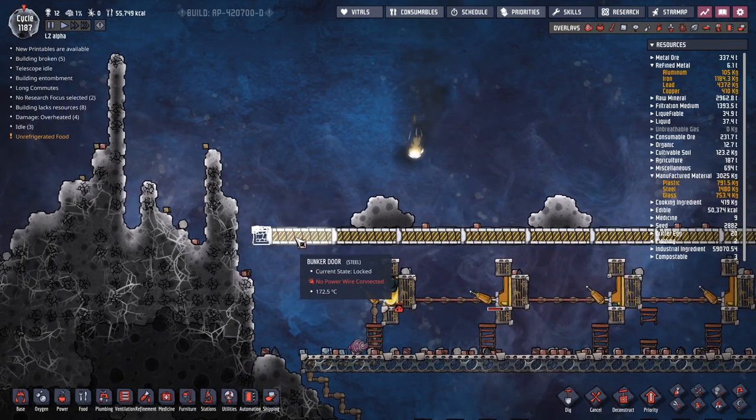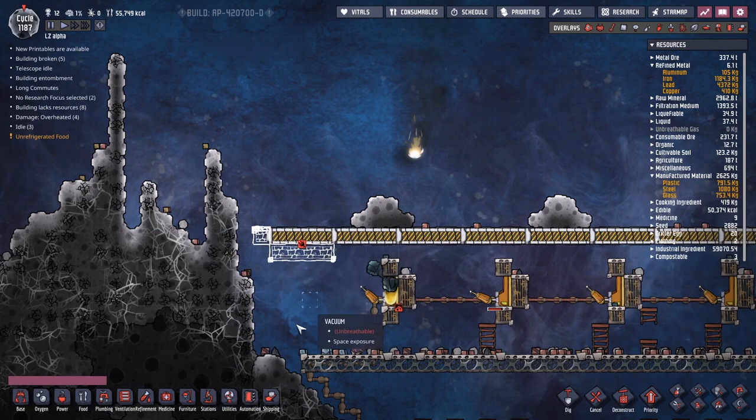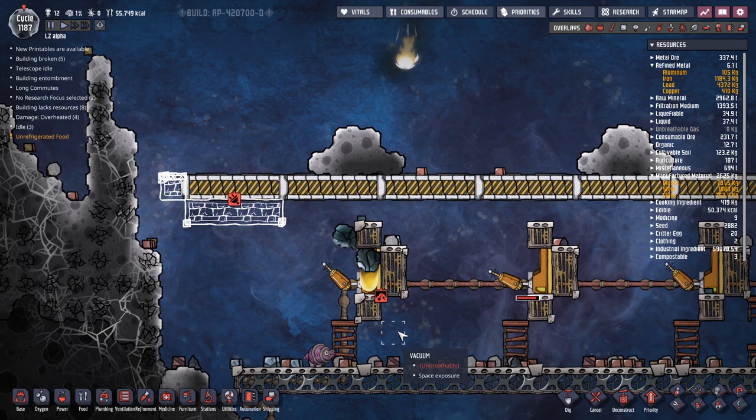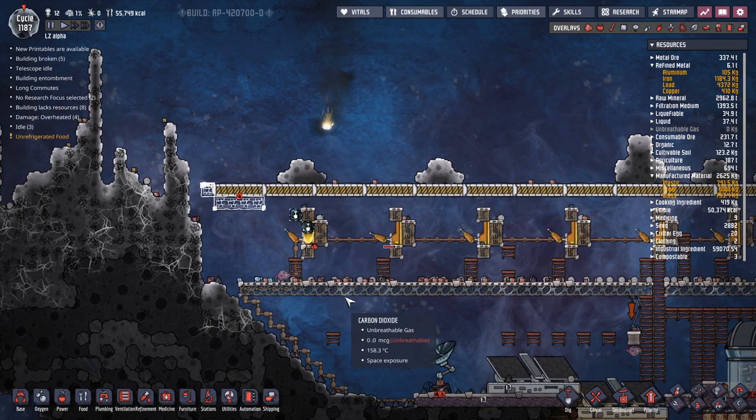We're going to replace the build with bunker tiles instead. Also, what is this? We've got some iron ore just randomly formed here. I'm not sure how that's happened. As far as I was aware, the only way this could happen is if you liquefy iron and then re-thaw it — but that's a little bit unfeasible given that the melting point is over 1,500 degrees. I think we're just going to cut those out.